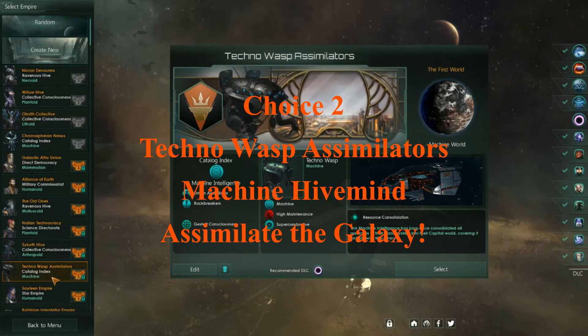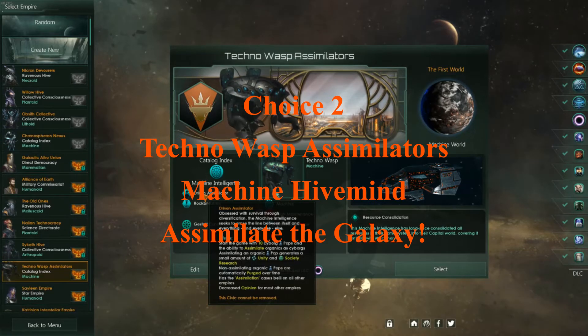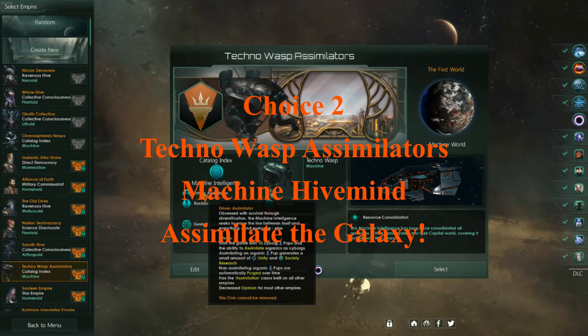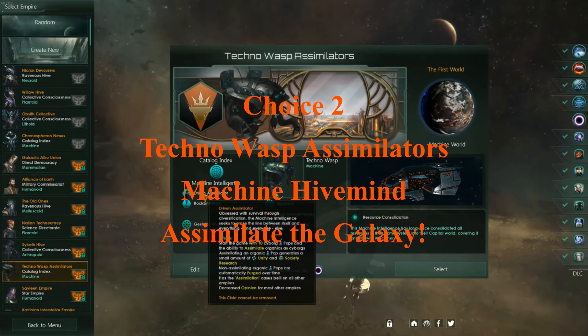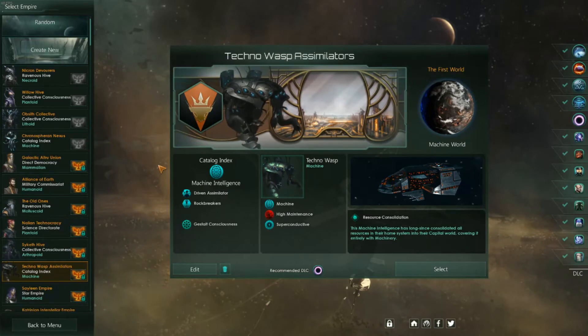We could also play as the Techno Wasp Assimilators, which is another hive mind — they're driven assimilators, which means effectively everyone in the galaxy is going to dislike them, and they can try to turn everyone else into cyborgs like them. They're pretty cool. This would be a little bit more of a challenging gameplay, but I like playing as them, so I'm happy to do that.